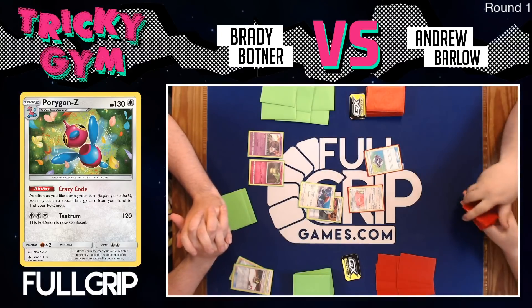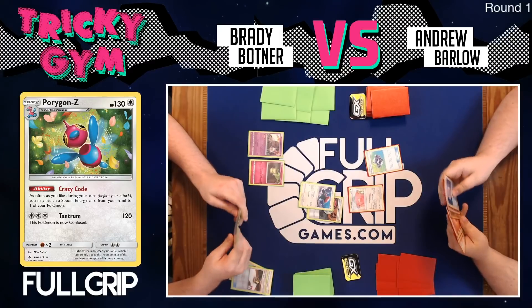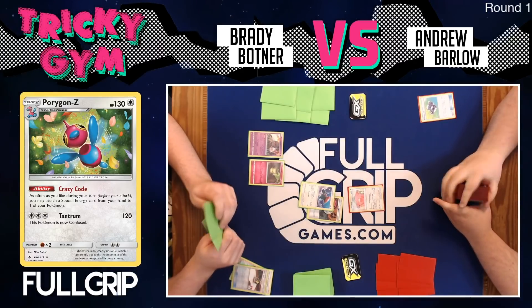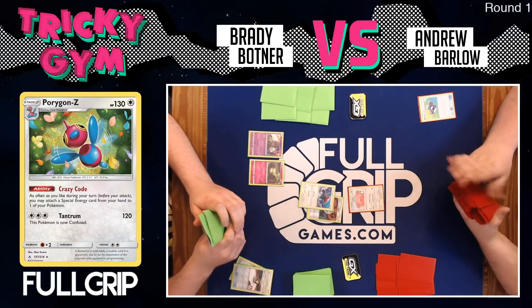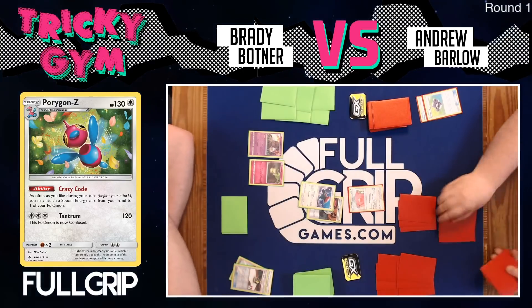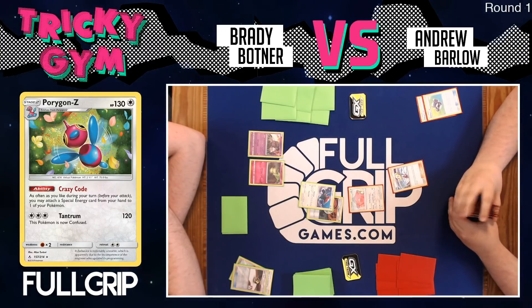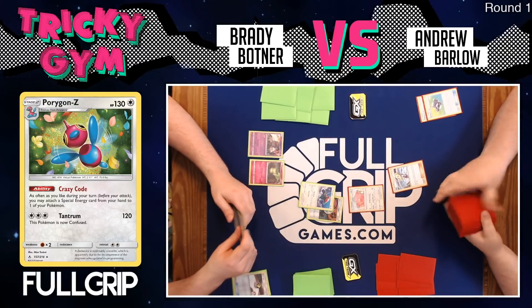Brady doesn't think Barlow will aggress turn one with his Blissey deck. Chansey from Lost Thunder has Sympathetic Slap, which does nothing if the opponent's active has no damage counters. Barlow could threaten a turn-one attack if he gets a Welder for two plus one energy from hand, but he finds a Lillie instead and just wants to establish his board a little better, which is totally reasonable.